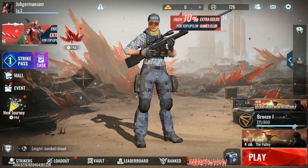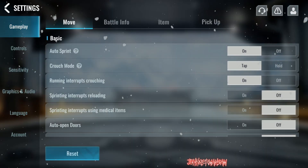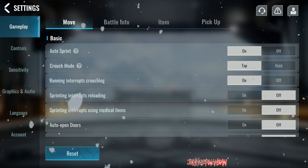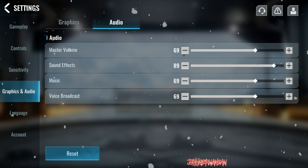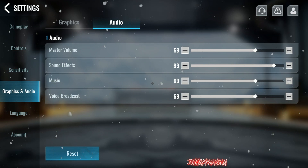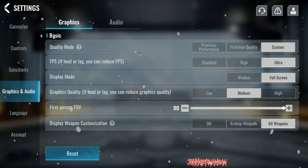What's going on, welcome back to the channel. Today we're checking out my settings for Project Bloodstrike. I'm gonna show you all the graphics — but let's go straight to audio first. Master volume at 69, sound effects at 89, music at 69, voice broadcast at 69.